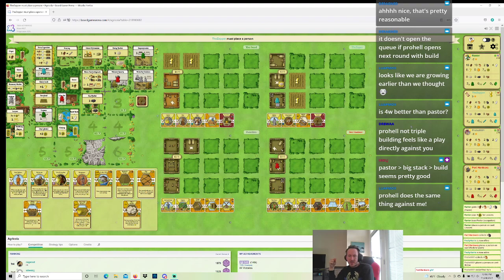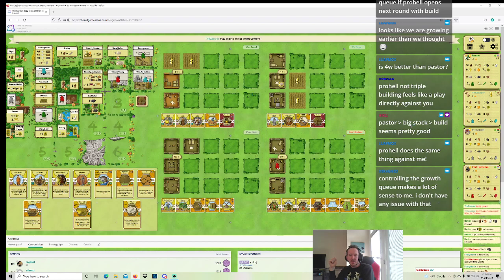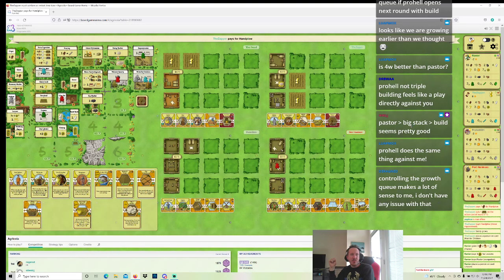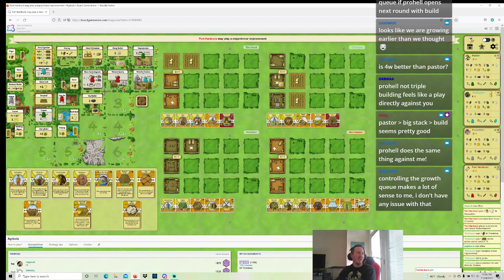Zapper's gonna take Sheep probably. Do I play Priest and try a start build? But then I can't sow — that sucks too. Maybe play Priest and start build is just right, but maybe I just skip this sow. Port Hardcore playing another action and making himself hungrier — fine. Just take Six Wood or Three Reed and sow next round. I'm going to be left Six Wood. Sow this round seems pretty viable. Teal should take the Sheep here.